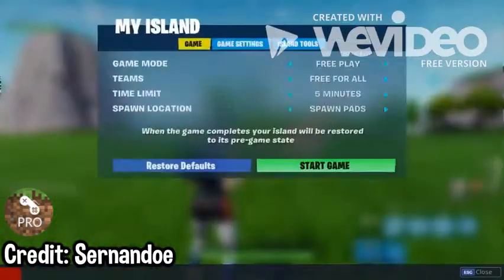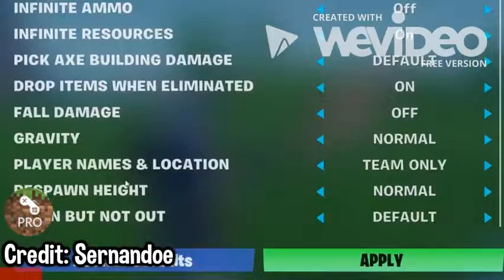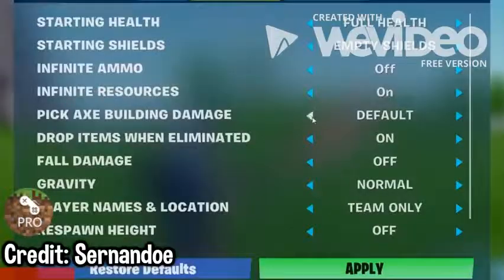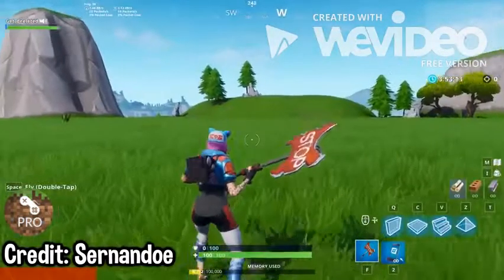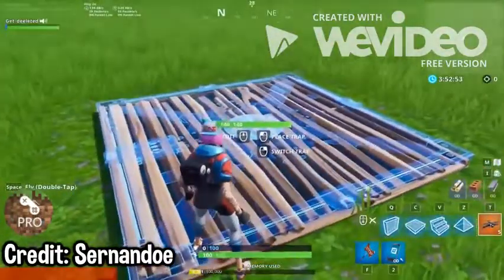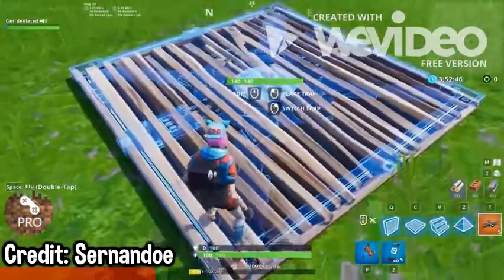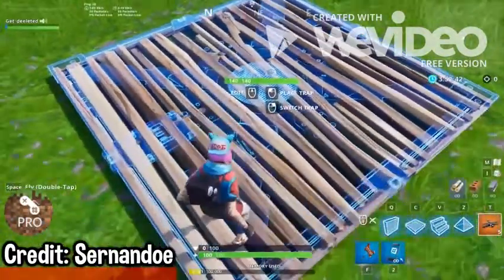To get to the island, go to my island, then go to game settings and drop down to where it says respawn height — switch that to off. Also put building and pickaxe damage to instant, then fly. Now that we've done that, we're set. You want to place the airplane on top of this quickly, then get in it and respawn. If you do it quick enough, the glitch should activate.